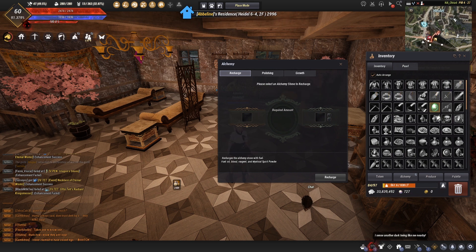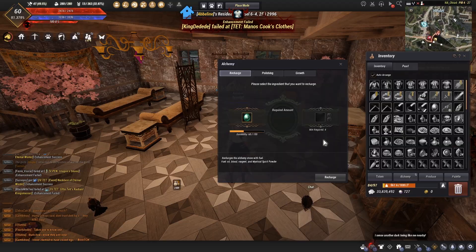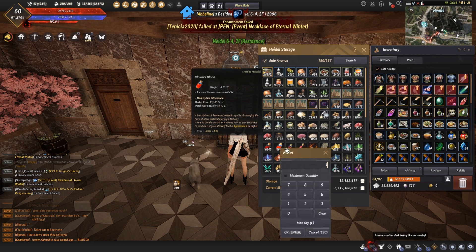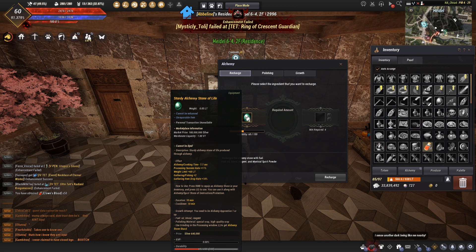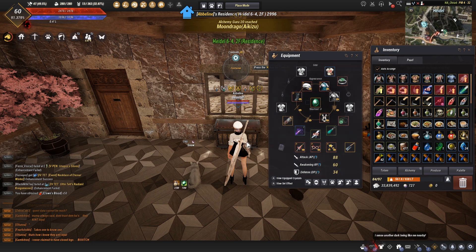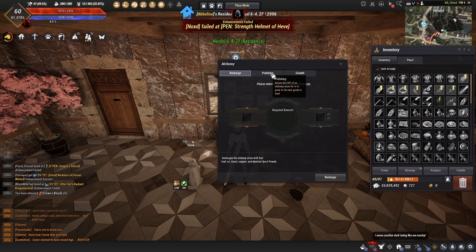Based on your alchemy level - you need at least Apprentice 1 - you can go to the recharge, polishing, or growth tab. The recharge tab is where, if you have a rechargeable stone like mine, you can recharge it with any type of crafted blood - not basic blood, but crafted bloods like sinner's blood, clown's blood, legendary beast blood, any of those. I'll take out 50 to show you. Throw in your blood - I'll put in 50 of them - hit the recharge button, and there you go, that's recharged. Every time you use your alchemy stone it will consume one durability.